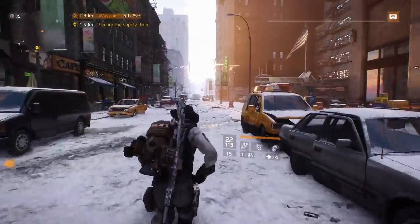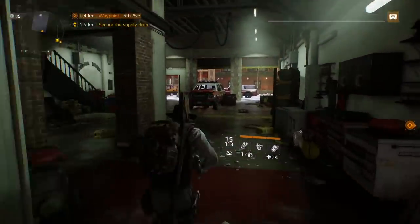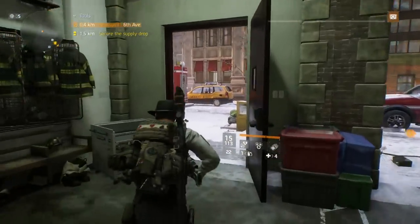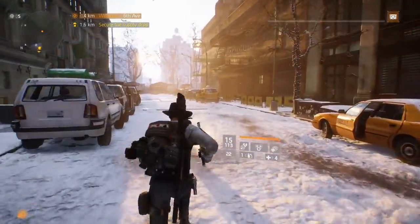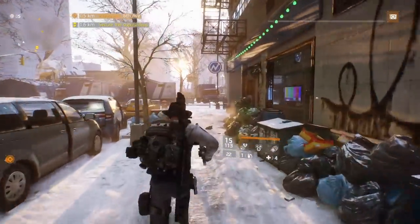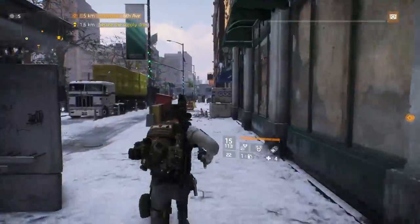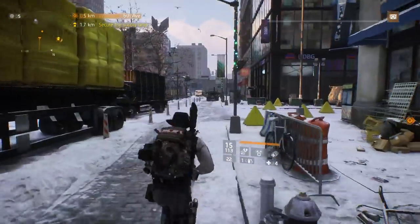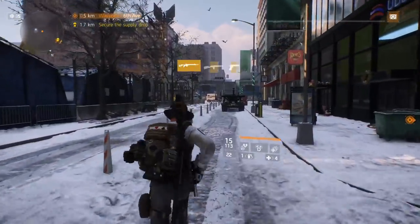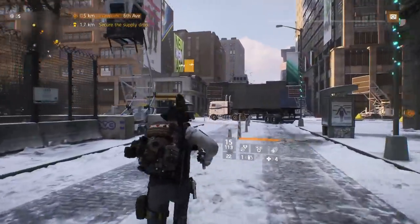Once you get to the fire station, cut through it. Take a left onto the road when you come out, and at the next main road take a right. Then go all the way down and take a left. Down here we're going to be fighting Riot. He's usually with about 10 NPCs, so you have to kill everybody before you can pick up your stuff.